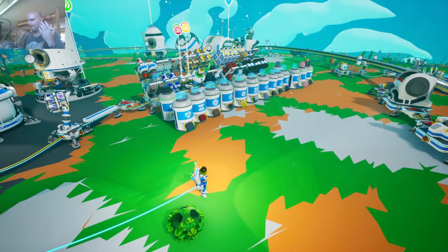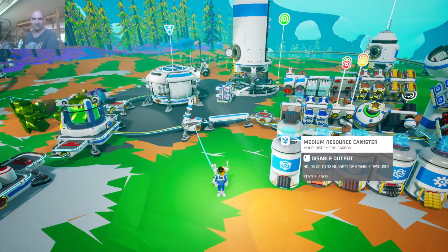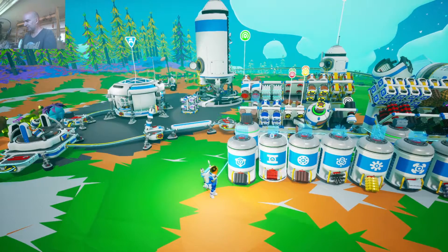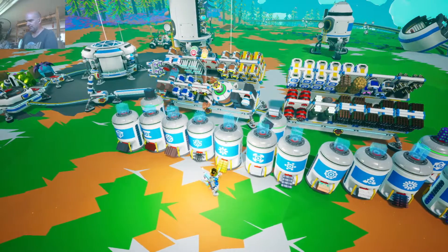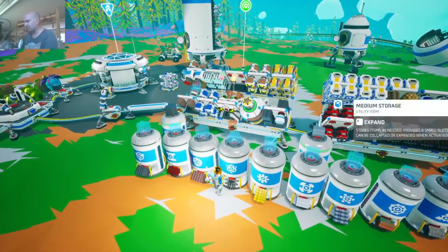I found a much better way to do storage — a much better solution. I discovered these medium resource canisters. What you can do is, if I find a resource such as carbon and plop it right here, it goes right into the container. The container can hold up to 32 units — they're called nuggets. These little things that attach to the sockets are called nuggets.